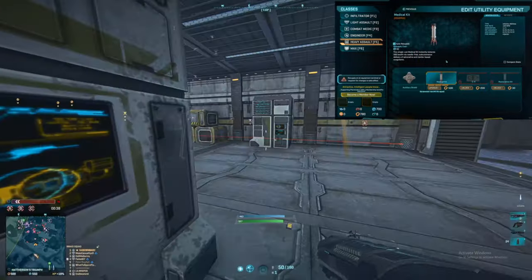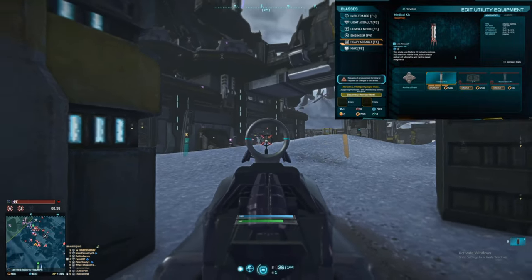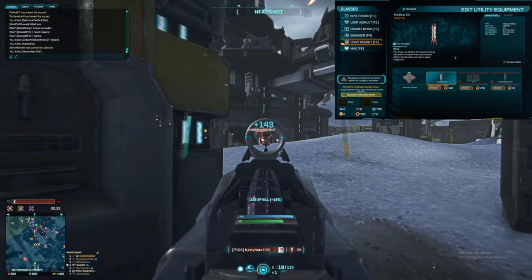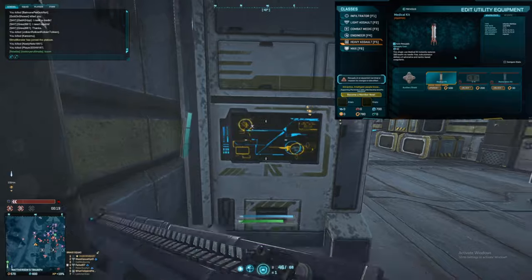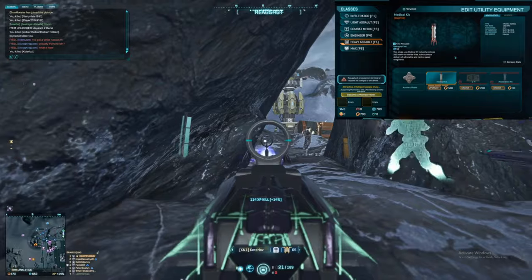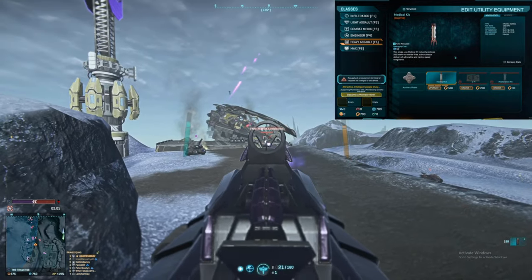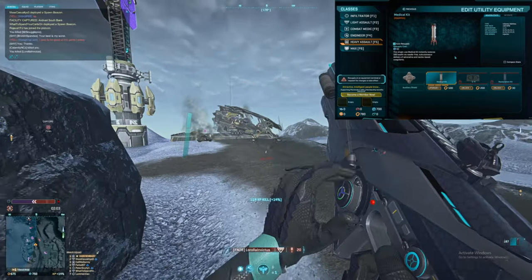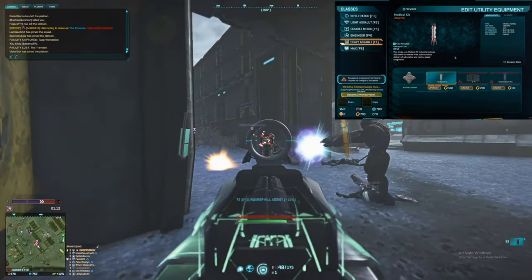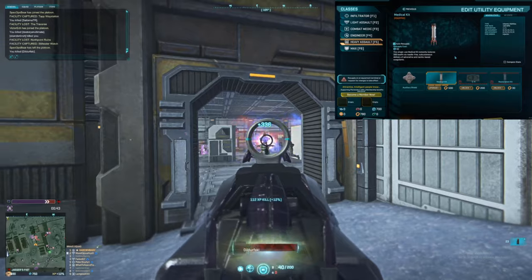In Planetside 2 you have 500 shields and 500 health for a total of 1,000 HP. The shields recharge over time after not taking damage, but the health does not — you need a medic, a resupply, or a medkit. Medkits immediately fill up that health bar, so it's important for uptime and survivability to invest in medkits first.